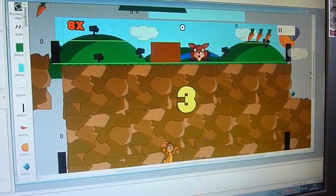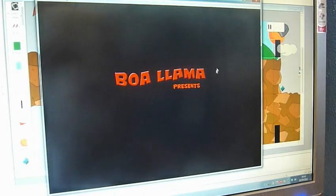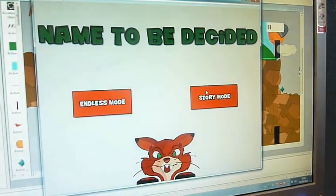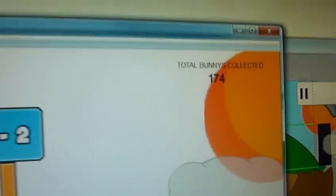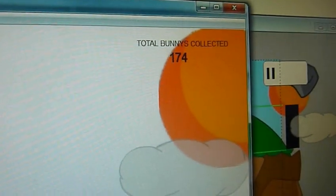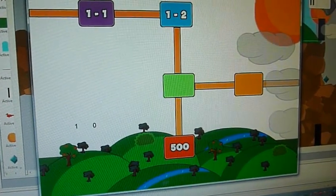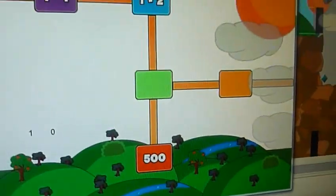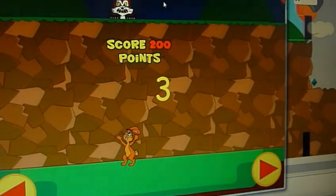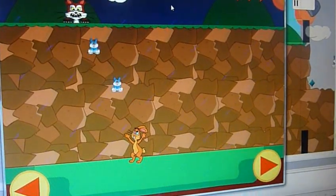There are also a couple of other little bits. As you can see at the top, during the main game you can collect all the bunnies and they sort of add up as you play. You can unlock certain bits, like down here — that's not been enabled yet. It's just a few extras, still using the old graphics.